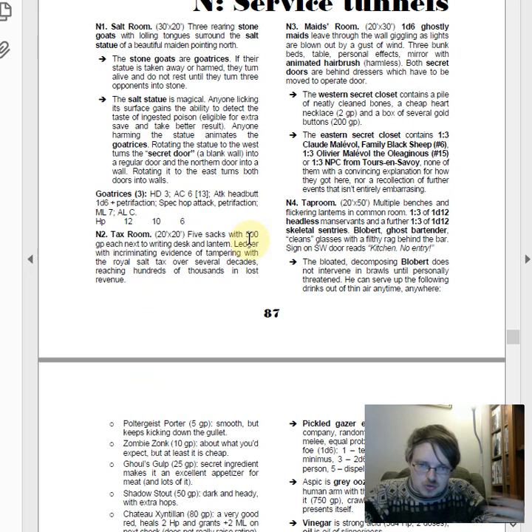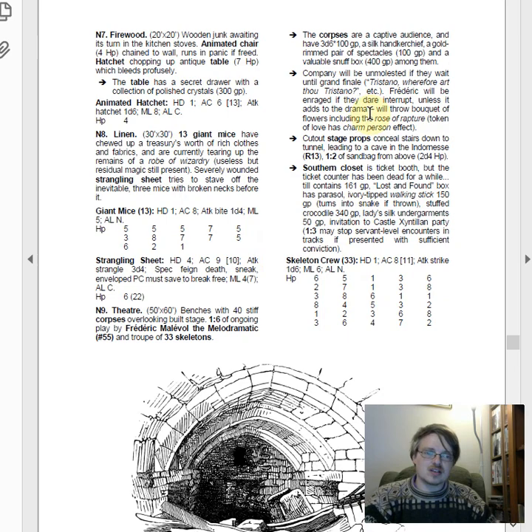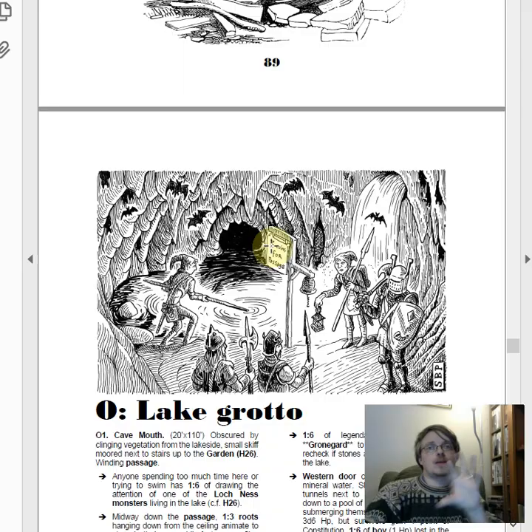Area N, the Service Tunnels, is more of the same — mostly storage and service areas. There's a linen closet, kitchen, and pantry, but a step up in danger: six hunchback cooks who attack on sight, rock grubs, and weird items like magical bouillon cubes — very on brand for the humour. There's also a very interactive theatre that's only about a third of a page, but with three or four meaningful separate interactions.